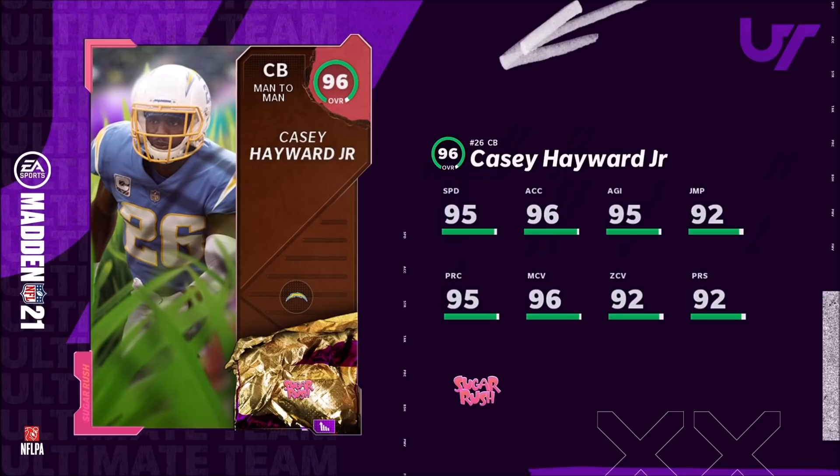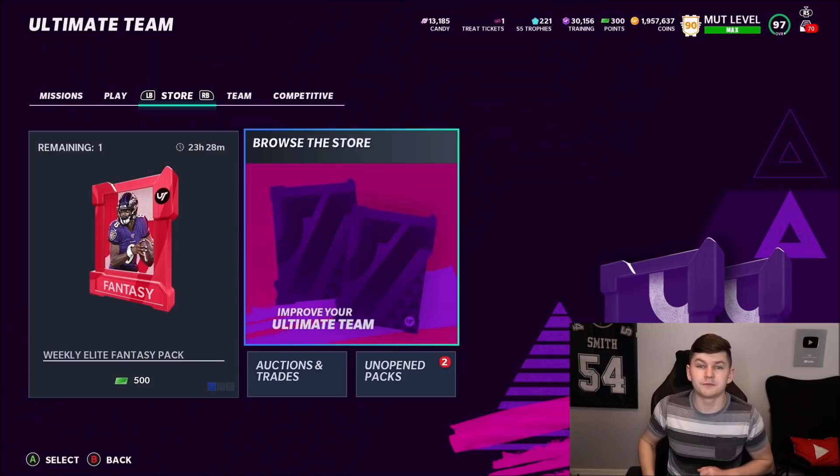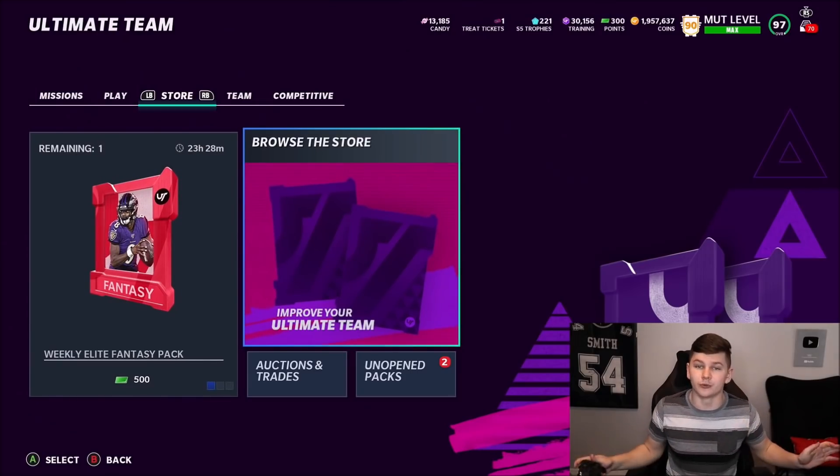Theme team should be at 99 speed, so that'd be cool. I really wish his zone could get to 99, or that his press was way higher for those of you that run man press. It would have been nice to have the press higher. Casey Hayward — decent card. Color Rush Part Two out tomorrow, and we'll see the rest of the players tonight.